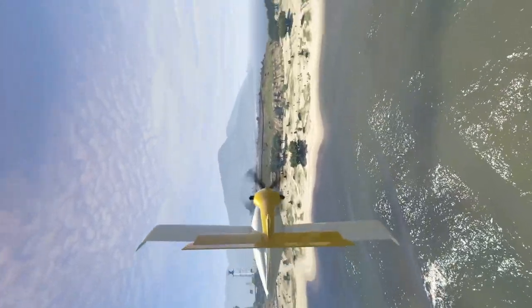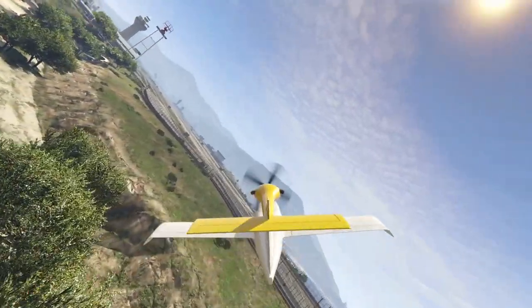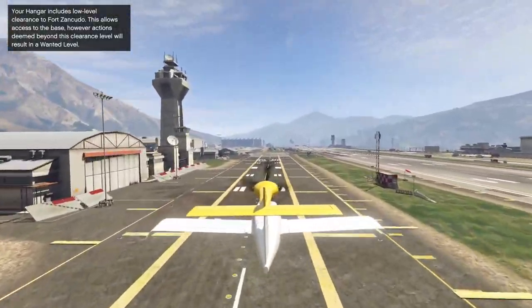It is a two-seater as well, so you can have a co-pilot with you while you're doing these sort of aquatic stunts. Anyway, that is pretty much it for the Seabreeze. Let's move on to number three.